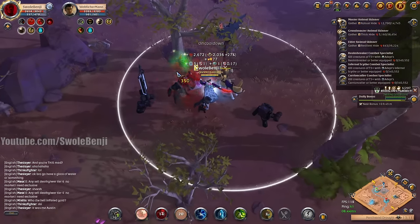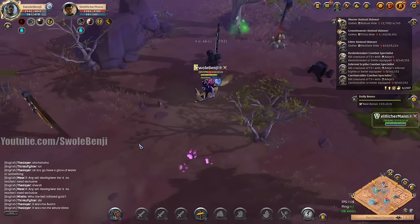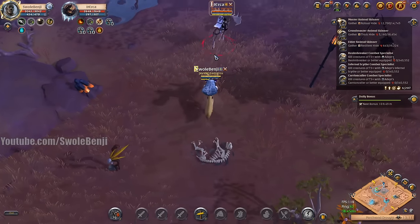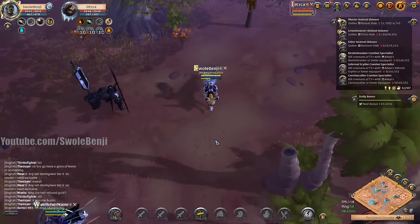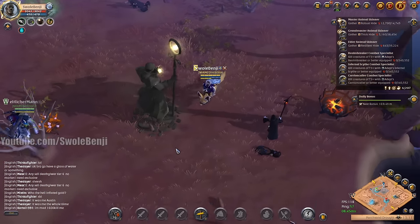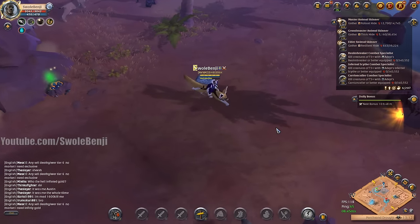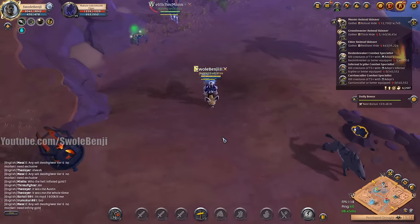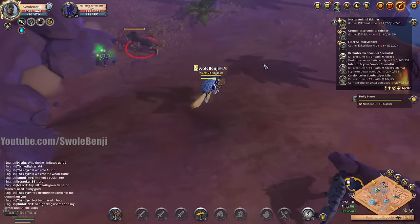I completely missed all those enemies — embarrassing myself in front of guildies. He's just doing tracking. There's another player — I could kill him but I can't catch him on mount. I like having my bear paws set but my guildies are like 'dude you brought a gank set to the fight.' There's a tier 7 animal — I kind of want to skin that because it's like 50 to 100k silver right there.